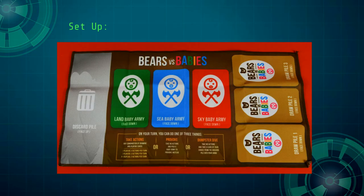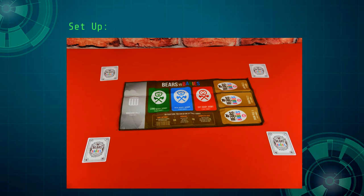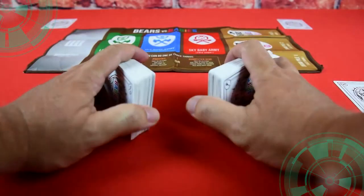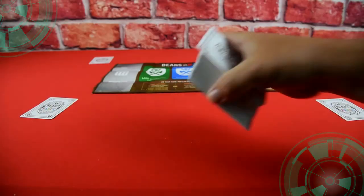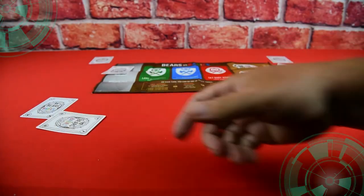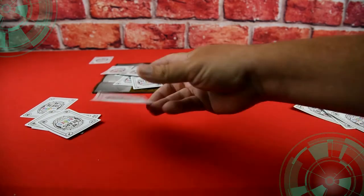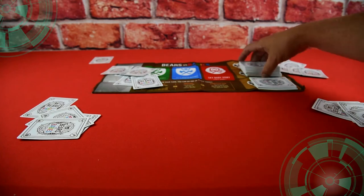To set up the game, place the board in the middle of the table. Go through the cards and find the five bear heads. Deal one bear head to each player; the remaining bear heads go back into the deck. Shuffle all the cards together, then deal four more cards to each player.